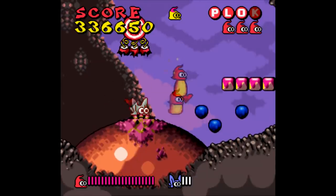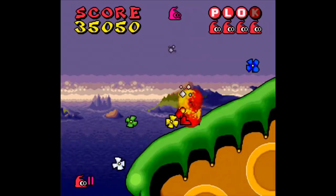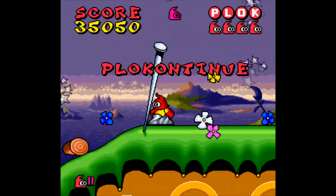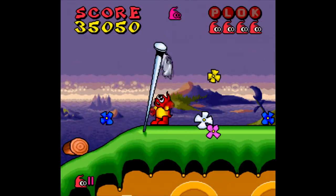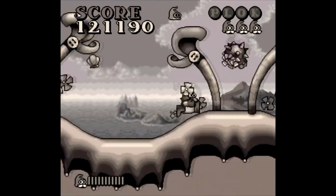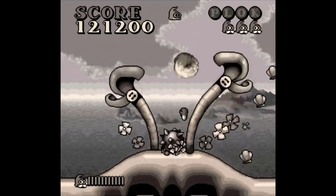You get four lives to start with and zero continues, but that's where the letter system comes in. For each level you complete, you earn a letter, as you can see in the upper right there. Spelling out Plok completely earns you a continue — so in other words, you get a continue for every four levels you finish. The areas where you earn those continues also act as checkpoints, so if you lose all your lives, you start over from where you last earned a continue.